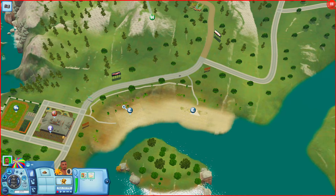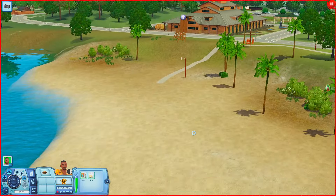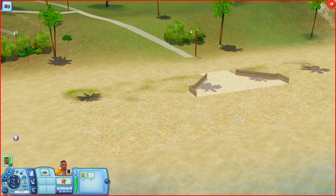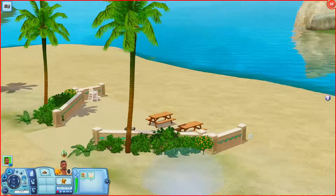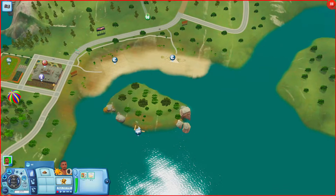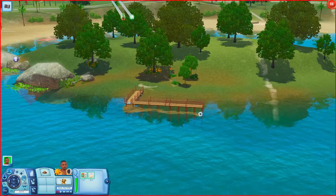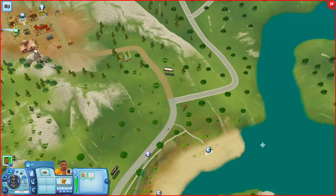Let's check out these other beaches. Playa Willow looks pretty empty. Playa Creek has a grill, picnic tables, a lifeguard stand, and a sprinkler, but other than that it's kind of empty too. Over here we have another pier — pretty empty — but I guess you could have a sim live over here and have this little island to themselves.